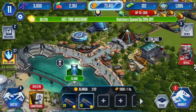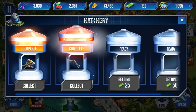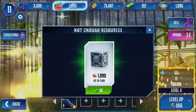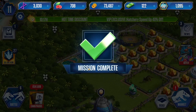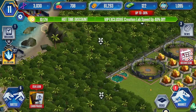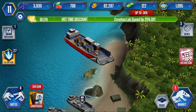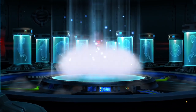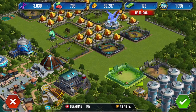Feed a pterosaur. We've got the Guanglong and Tropogonathus in here. So we'll just feed this guy, like that. Let's see what this is — Collector's Exchange. Let's get a Guanglong now — new dinosaur. Let's place that guy here.